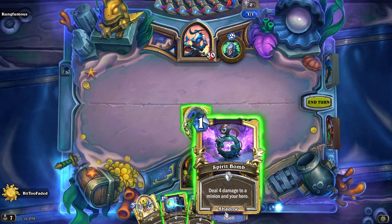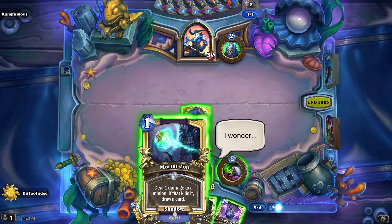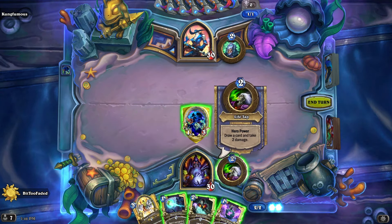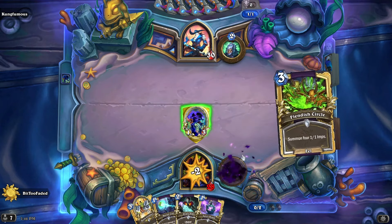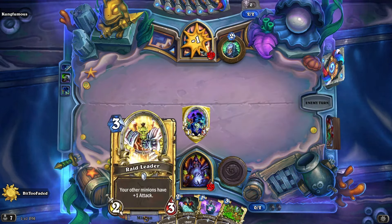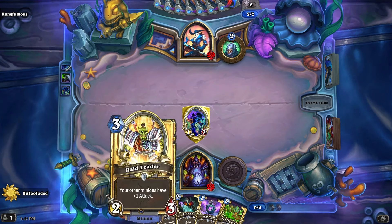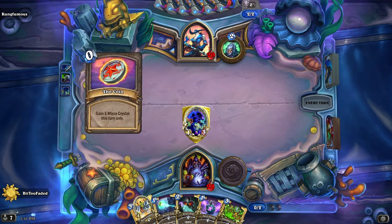Like this thing — deal 4 damage to a minion for one cost, but it also damages you. Or you can life steal that, or you can life tap: take 2 damage to draw a card. That's a cool turn 3 right there, and probably the better option. And then that afterwards, if we can keep the Raid Leader alive, which behind a 1-3 taunt we should be able to.